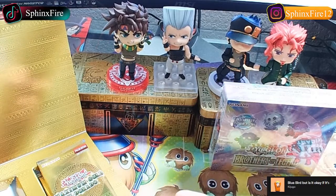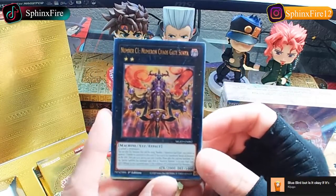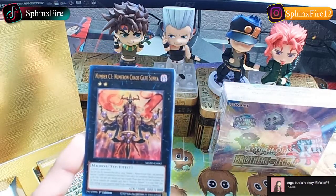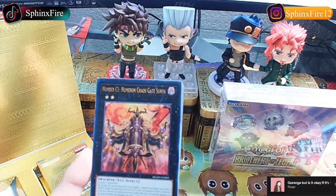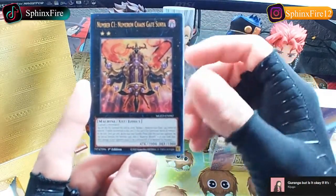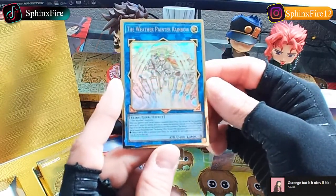Okay, first pack of the new box. We got Number C - Numeron Chaos Gate Sunya. Since you're here, we're talking about Yu-Gi-Oh - I had asked my last viewer what they were playing and they were saying Sky Strikers. What Yu-Gi-Oh deck do you run? As you're telling me, I'll continue. Numeron Chaos Gate Sunya. We got The Golden Land Forever. We got Weather Painter Rainbow.